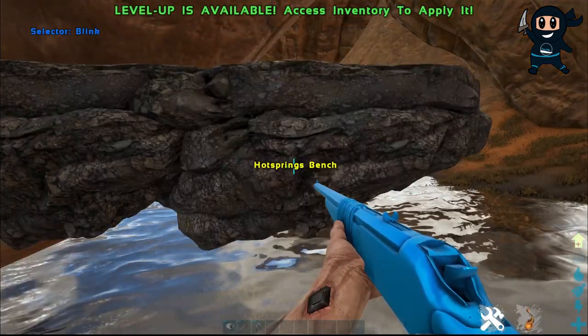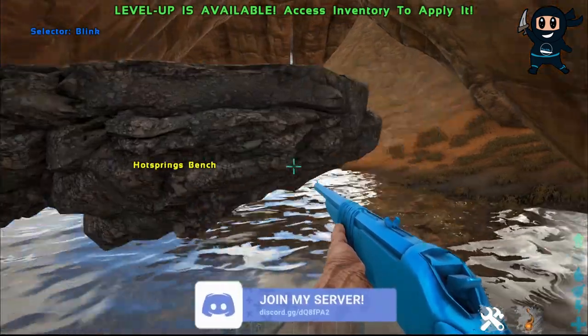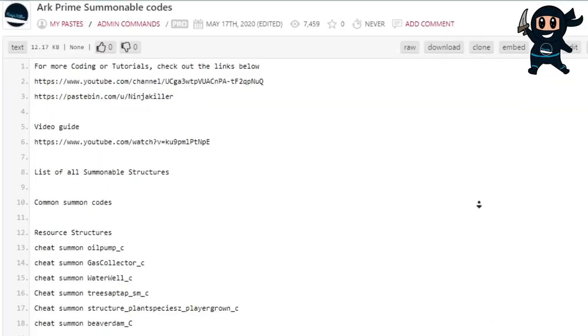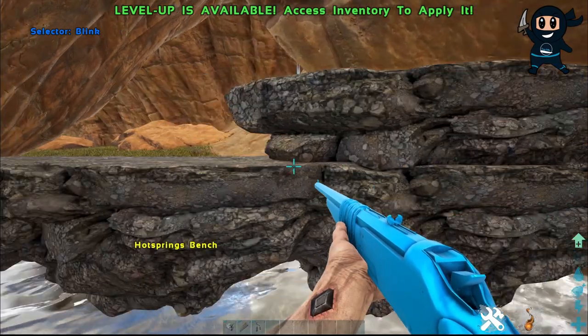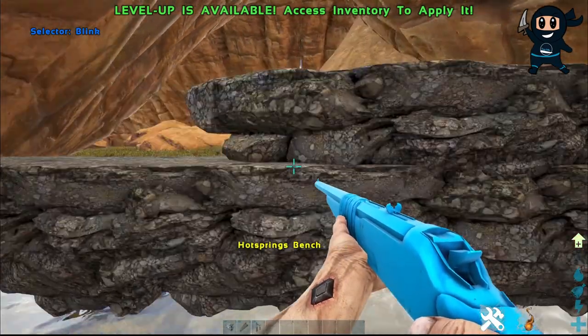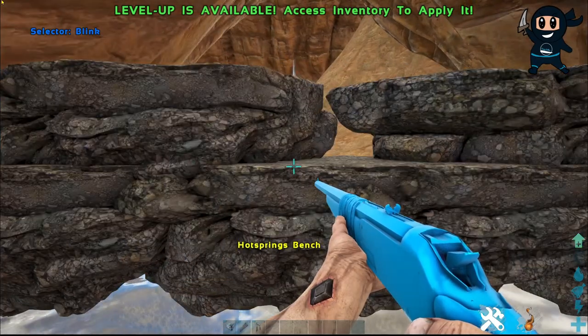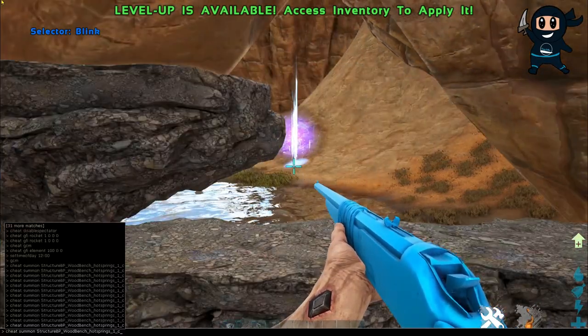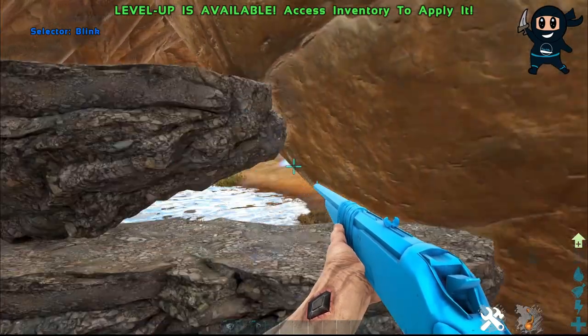Now that admin commands are enabled, there are two methods to create custom caves. Method one applies to all platforms — grab the structure spawn command from the pastebin, then either type it or paste it into the command bar to spawn in the structure. Simply repeat this process until you have created your desired cave. The only disadvantage is that you can only spawn one structure at a time.